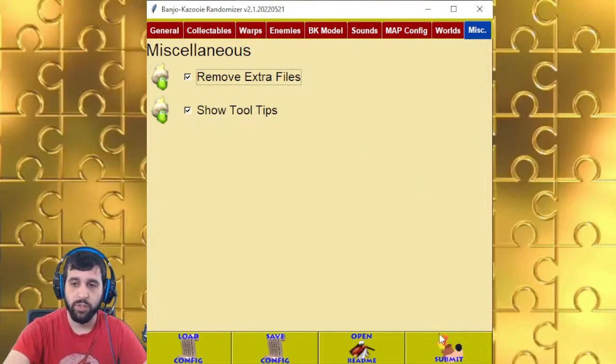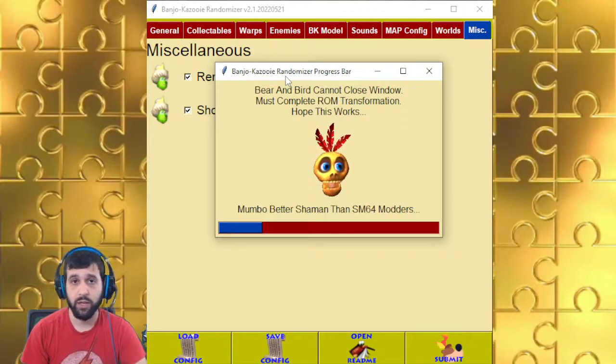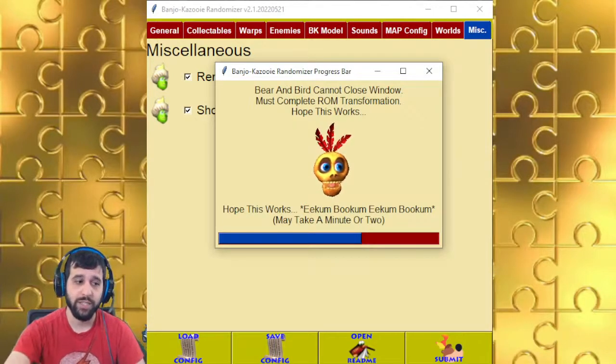Whenever you're done, just go ahead and say submit, and a Mumbo will pop up and go through the entire process. If there's an error, he'll tell you there's an error — read the readme, and the readme will probably say something like message me. Hopefully that answered a lot of your questions. I do have a Discord if you have more questions or need support. I hope you enjoy the randomizer and have a good day.